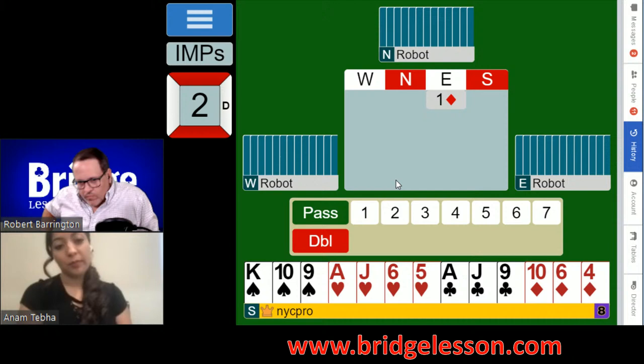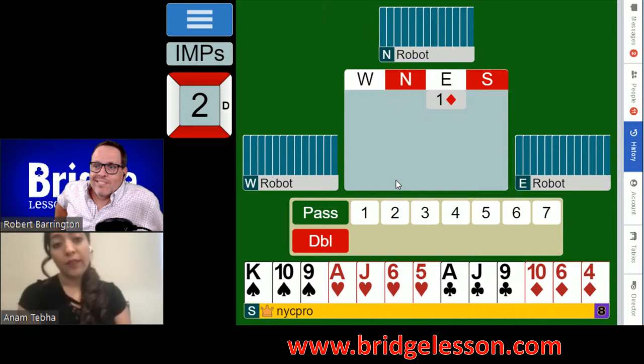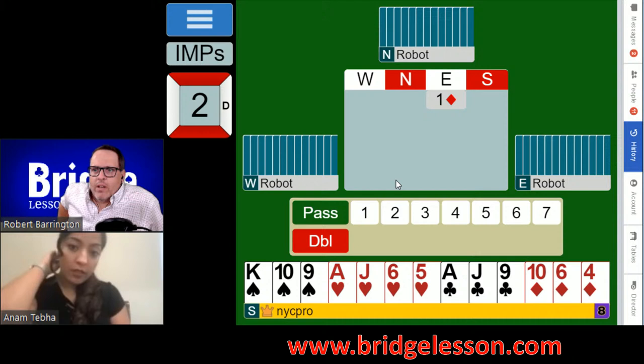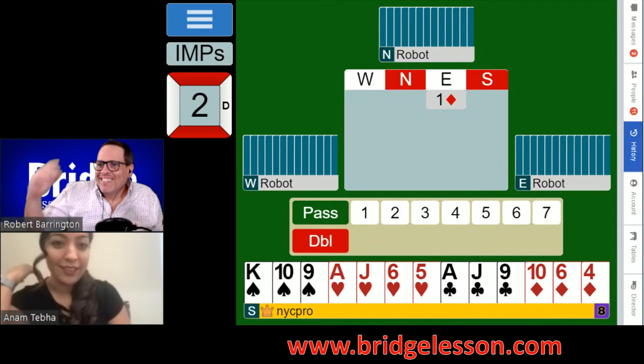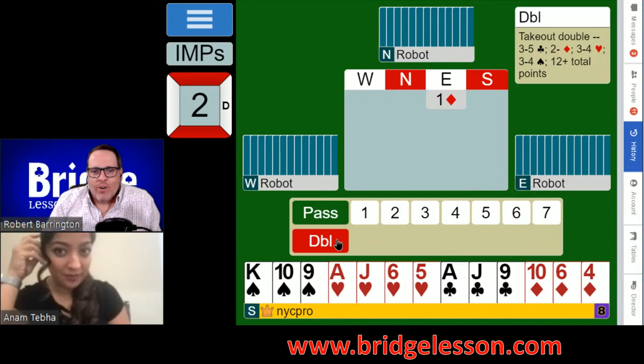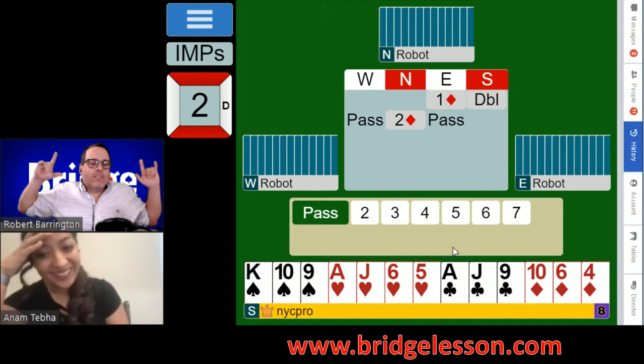I would double just because you're never going to be comfortable later in the auction if you pass. If it goes one diamond, pass, one no trump, pass, pass — you just don't know what to do. We really owe it to partner to be straightforward with our hand. One thing I like to do in IMPs or match points: get in early and get in quick before they can double you for penalties. Show your opening hand and call it a day.